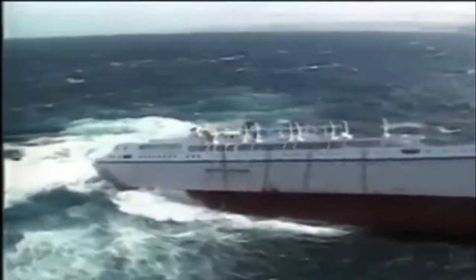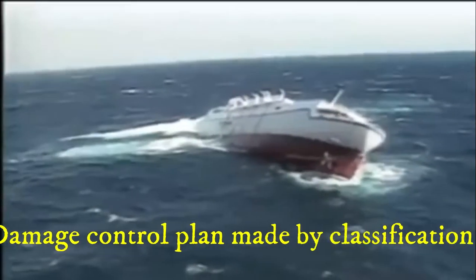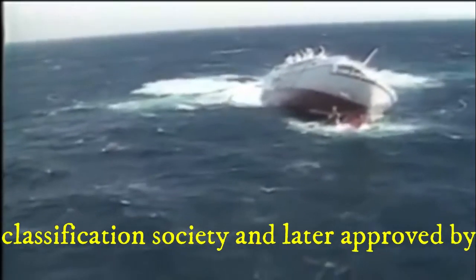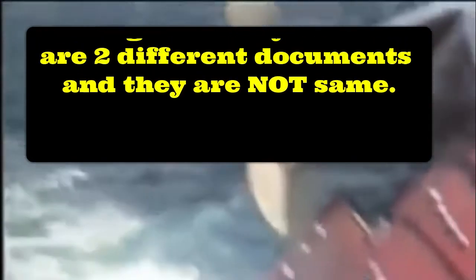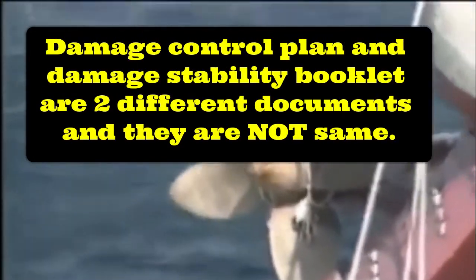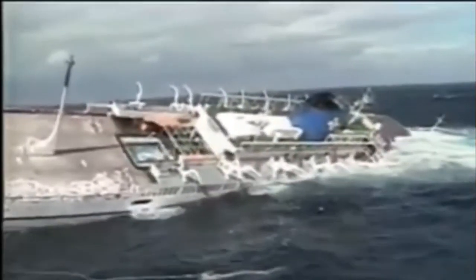The Damage Control Plan is drafted by the classification society, which must then be approved by the flag state. This plan is mostly made during the design stage of the ship. Please note that the Damage Control Plan and the Damage Stability Booklet are two different documents containing different information. Inside the Damage Stability Booklet you will find a copy of the Damage Control Plan for reference. A separate video on the Damage Stability Booklet will cover the differences between the two.